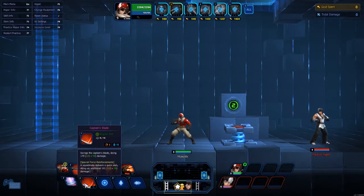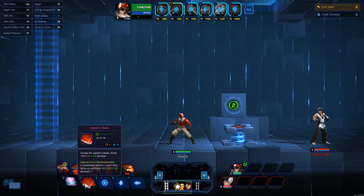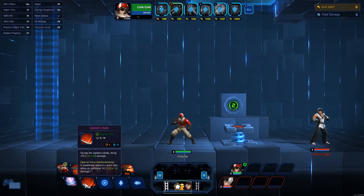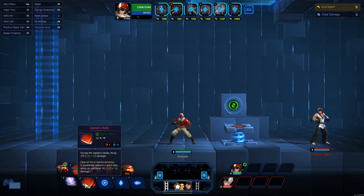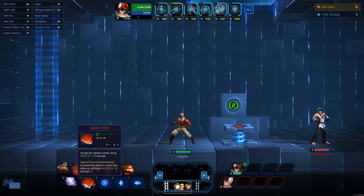Just because you have that buff going does not mean you cannot be yanked — you will get shook up. Please keep that in your head. His A, Captain's Blade — he swings the captain's blade doing applicable damage based on your item set and your level. If you have the passive up, a squad mate comes out and delivers another attack doing an additional set of damage.